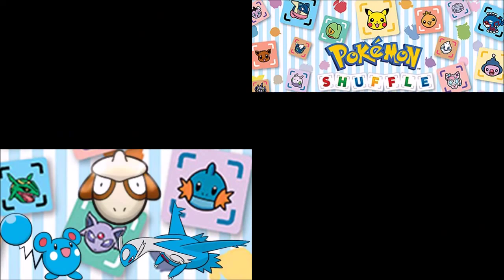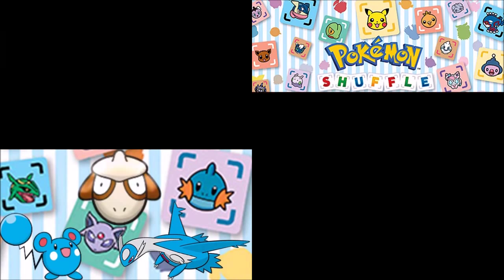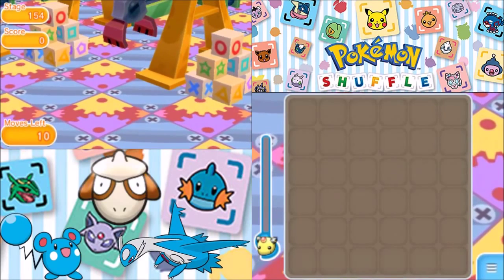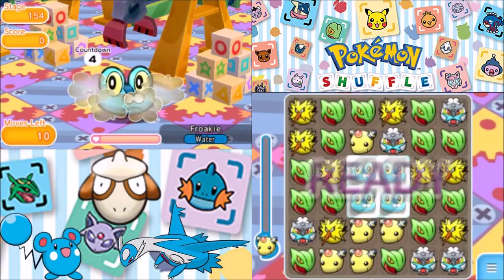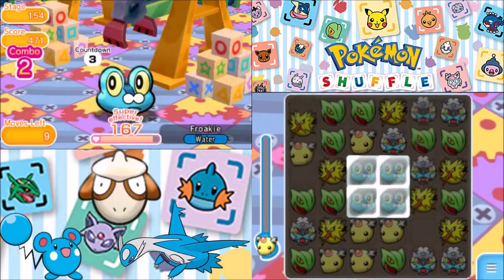Alright, Froakie — here we go. This is another one of those Kalos starters I really like. I like Fennekin a lot too, but something about Chespin and Froakie I really, really like. The Sceptile is probably the best bet here.